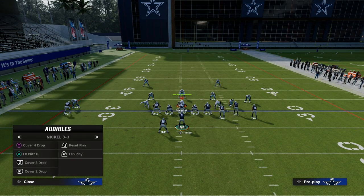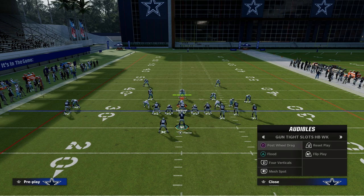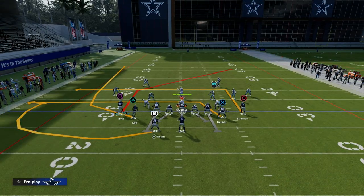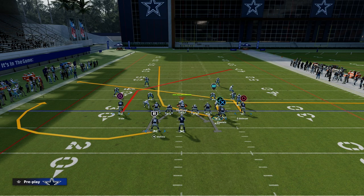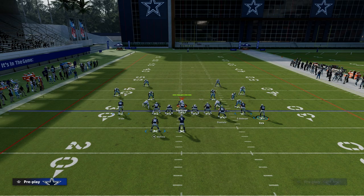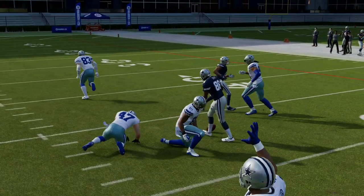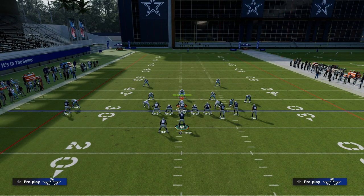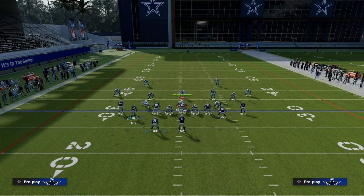Now I want to show you how to run this out of another play in the formation — post-wheel drag out of Tight Slots Halfback Weak. It's the perfect complement because it runs the same concept, just to the opposite direction. The post is going to be coming from the left side. We're still going to put our tight end on an out route and slant the backside receiver. With Christian Kirk, I like to motion him across the formation, put him on a streak, and put the running back on a flat or out route. This gives you a clear out route against zone coverage.